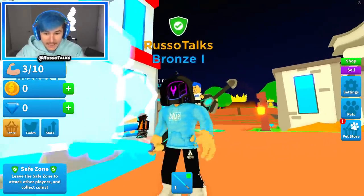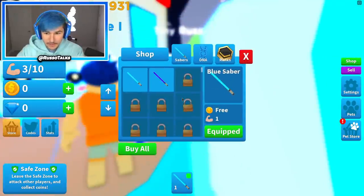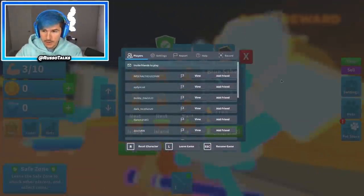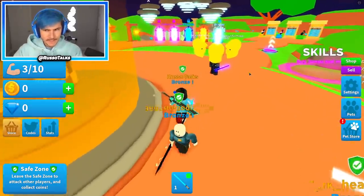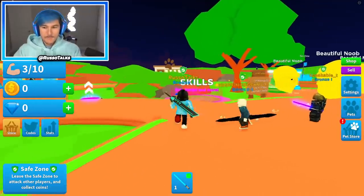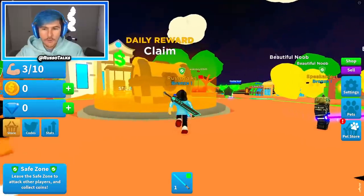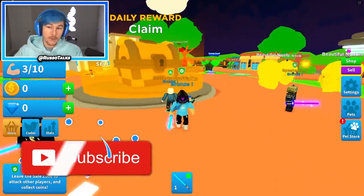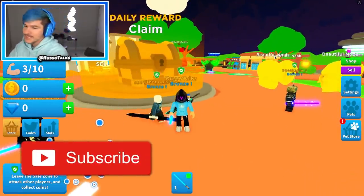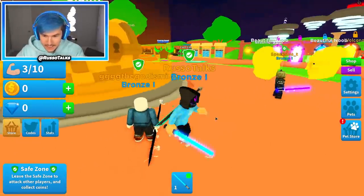There's also a Russo pet! And they even made the blue hoodie. We start off with a blue Saber. The devs know how to please me in this game. I'm already excited. As you can see, there's skills, a pet shop, a shop, so many things, and of course there's a daily reward. I'm gonna wait to claim that until I get pets, though, because then I'll have a multiplier. Look at this guy — he's got an insane Saber.